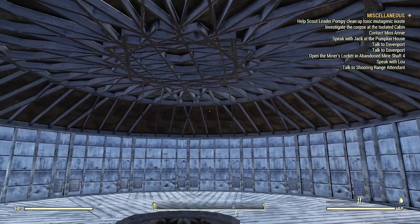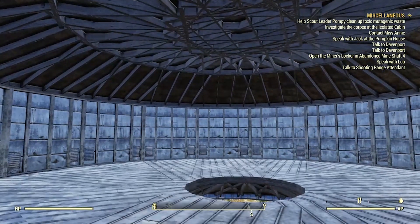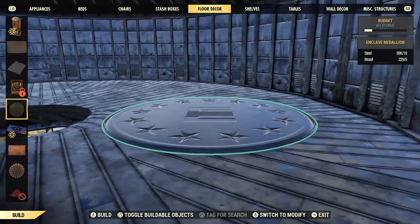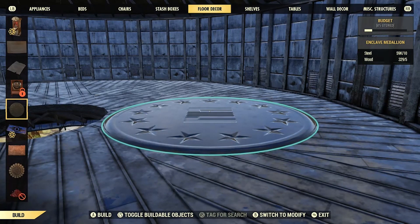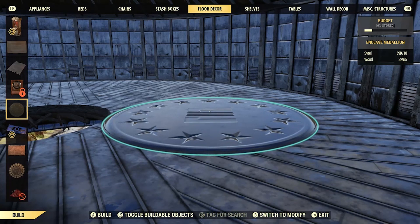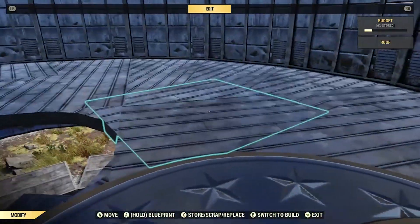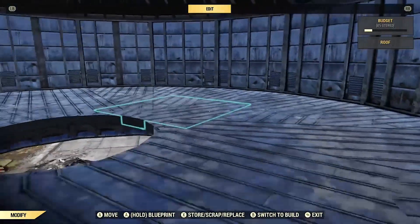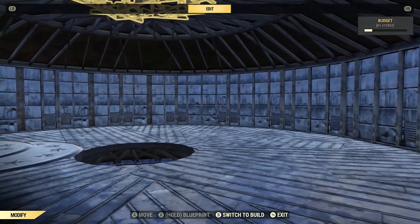Once you're done going completely around the edges and having your friend destroy them, go to your camp and repair all. What you should do next is go to your floor decor in your building menu and look for something called the Enclave Medallion. You can get these by completing Daily Ops — it's a random rare reward drop; you gotta complete it under eight minutes. Place these down on as much of the floor as you can to cover up all the clipping, because it can strain your eyes and it's a little ugly.